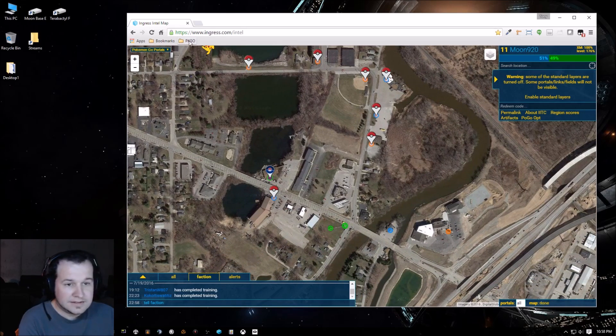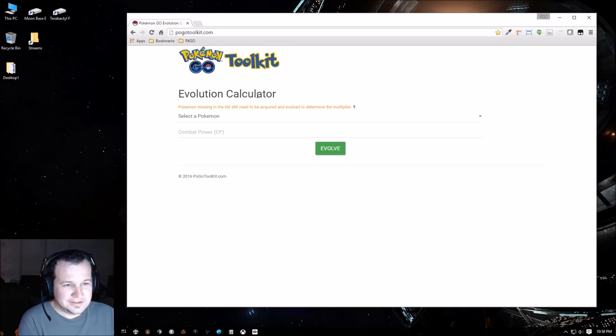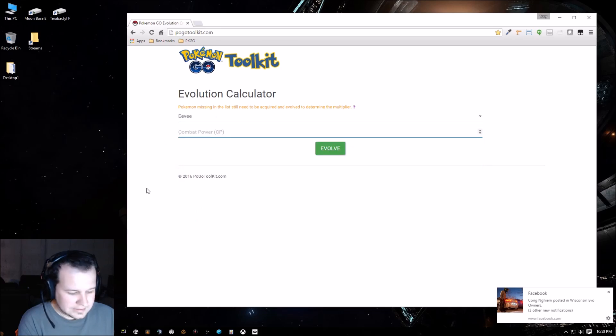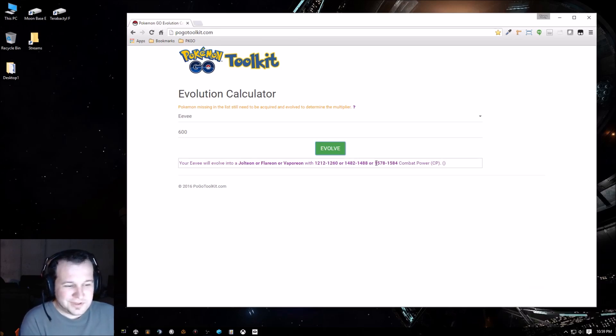One last thing I found on Reddit — the evolution calculator. It's very helpful: you select a Pokémon, give it a power level, and it gives you an estimate of what it will evolve to and the CP of those evolved forms. I've measured quite a few before evolving — they're always within about 1–2%. I'll post that link in the description too. If you have any questions or get stuck, just post in the comments below.